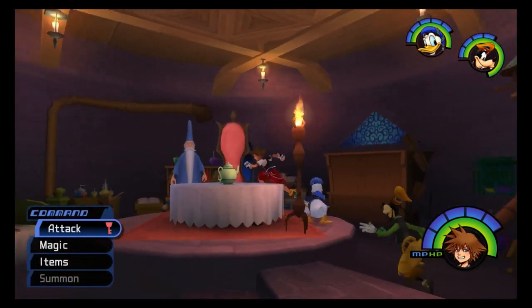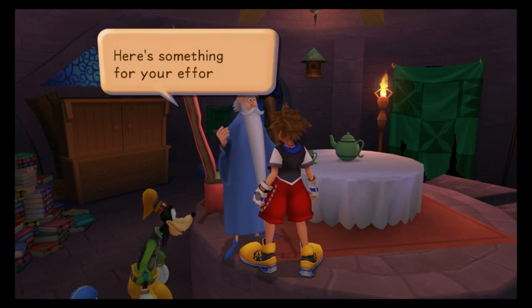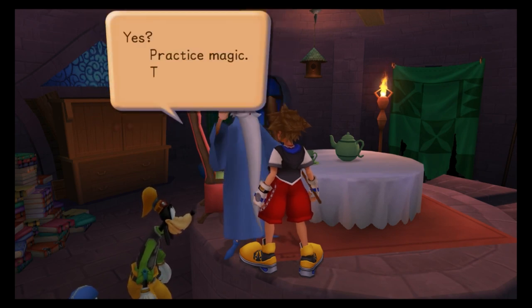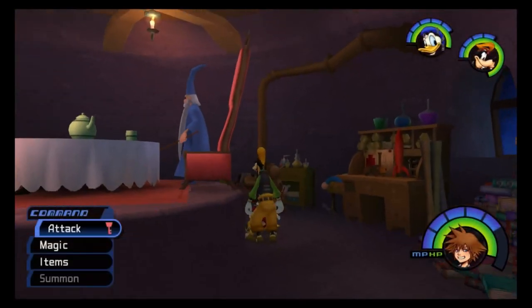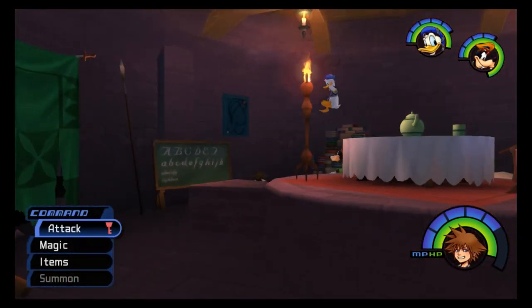Heyo, Merlin! You're making excellent progress. Here's something for your effort. Sora obtains Spellbinder. Keep it up! Spellbinder — it raises max MP by 2 and significantly enhances magic and summon power. It lowers my strength, but it raises my magic. Let's give it a test run, because I don't feel like I do much damage anyways outside of magic, so we'll see.